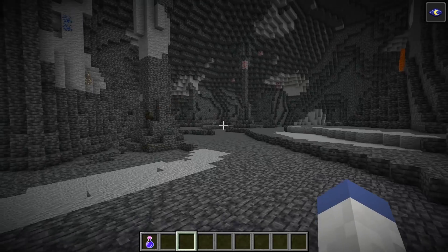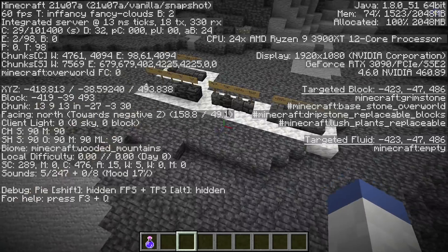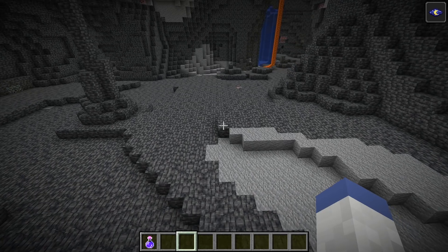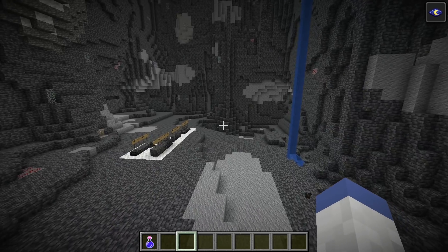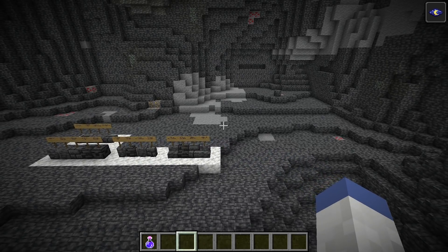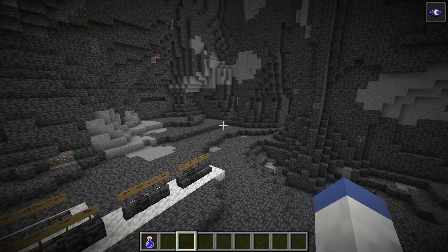Grimstone spawns way below the normal generation of stone, at the very bottom of the world — I'm at negative 38 right now. Some things to know is that you can also use Grimstone for basic crafting, sort of like blackstone and regular stone: basic tools, furnaces, brewing stands, et cetera. So you can use it if you're down below in the cave and running out of things.